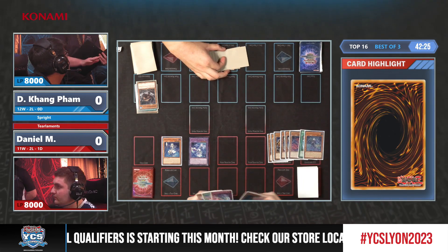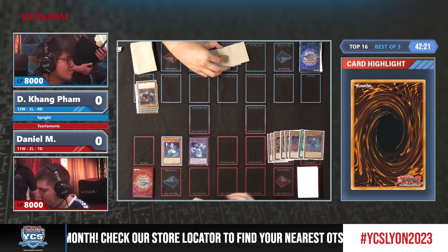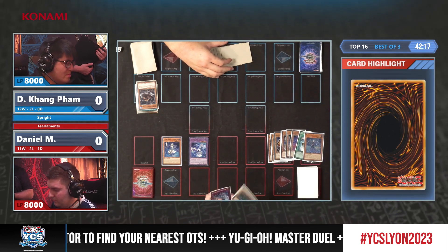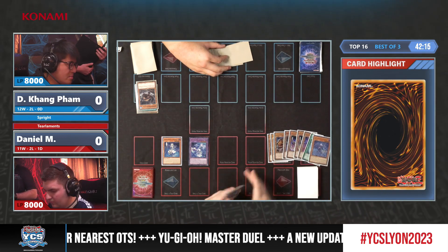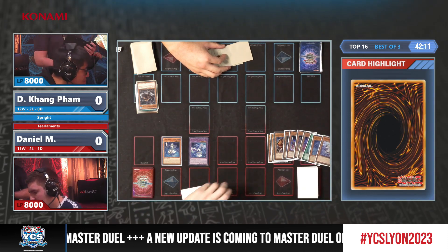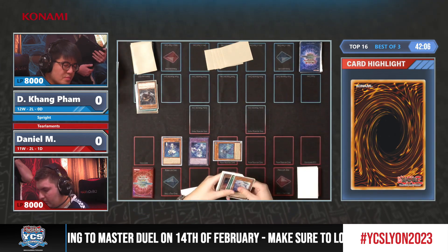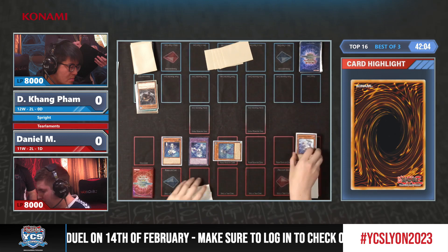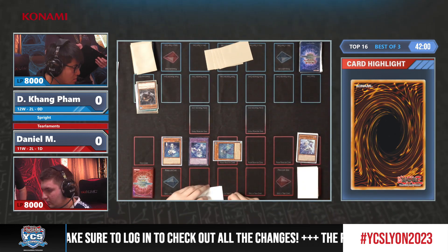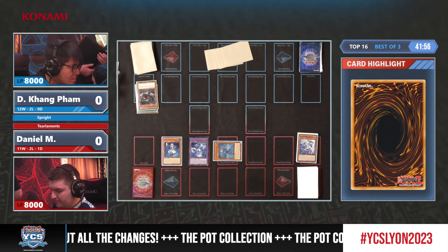From Daniel — probably just clarifying some chain links with our judges. But as mentioned, now he will get to special summon the Rhino Heart, discarding the Scream to get the Crime. But interestingly enough, he will instead keep it to destroy probably with Kit Kalos later on.